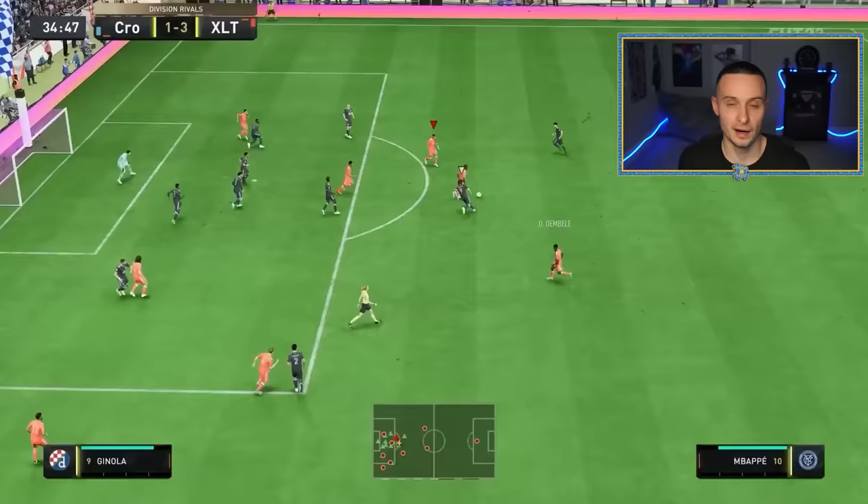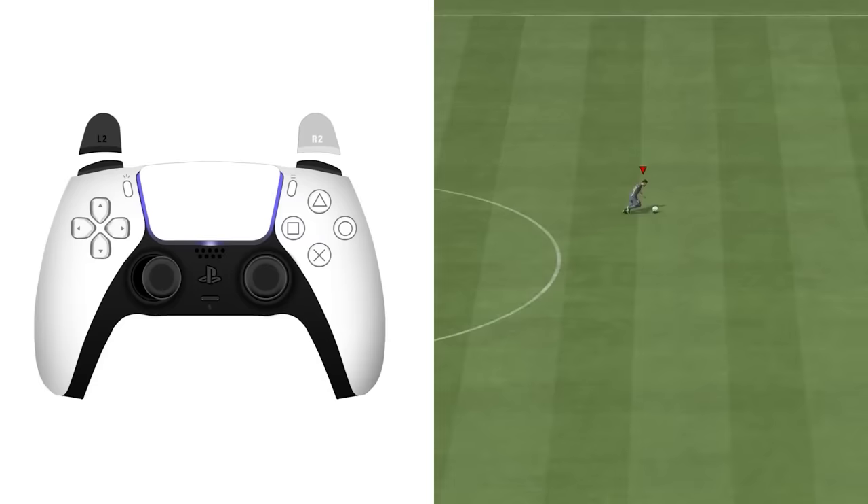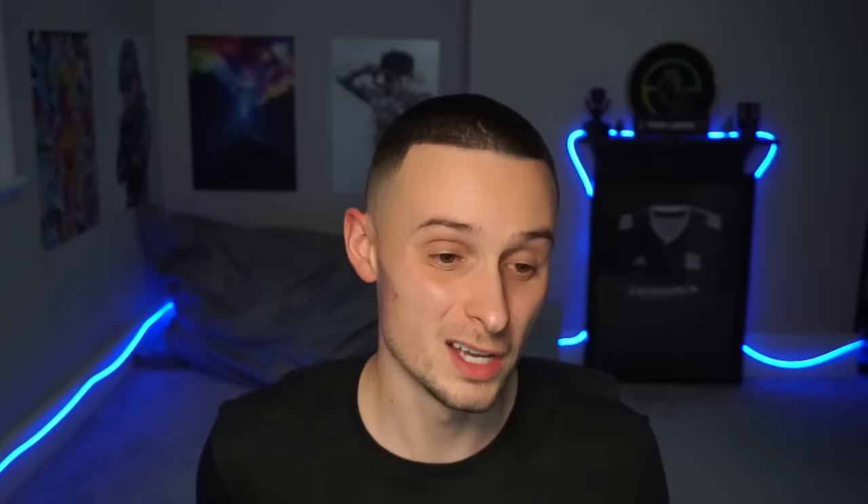Skill move number five is the step over cancel. To do a step over, rotate the right stick from 12 to 3, 3 to 6, 6 to 9, or 9 to 12 — you can also do it anti-clockwise. Wherever your left stick is pointing is where you exit. For a more in-depth explanation on step overs, check that previous video — but we're going to take step overs to the next level and cancel them.